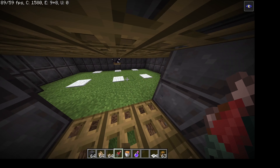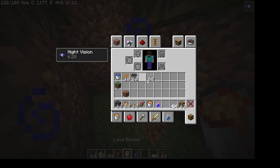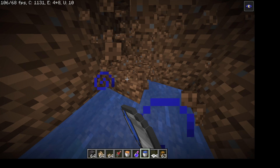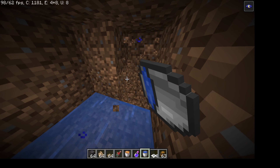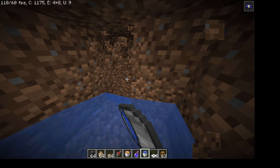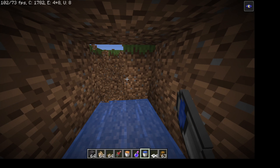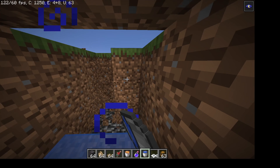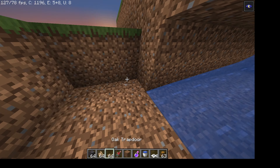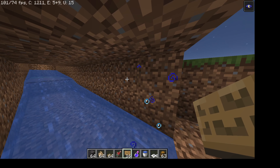What the cats do is scare the creepers into the hole — that's why you need them. Then we're going to go down here, we're done up here, and then we're going to place our water right here.